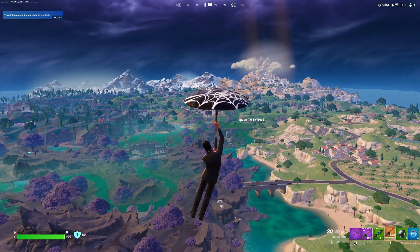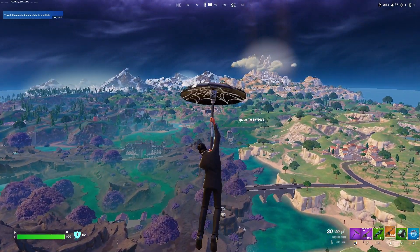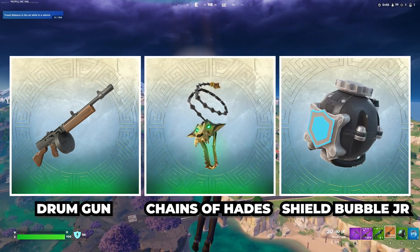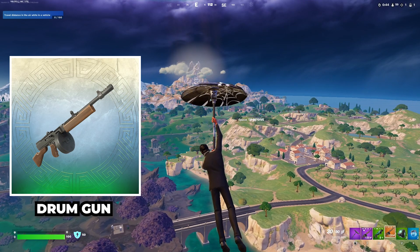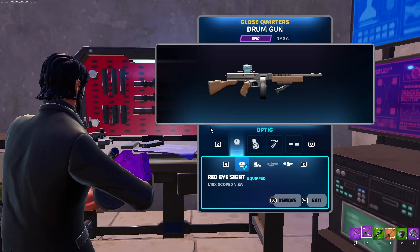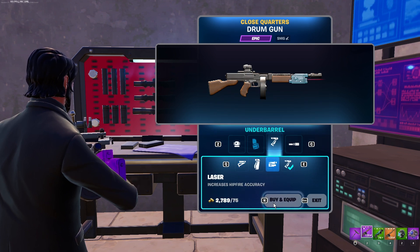A few new weapons and utility items were also added with this update: the Drum Gun, the Chains of Hades, and the Shield Bubble Jr. The Drum Gun is back and in this season, for the first time, you're able to fully customize it, since weapon mod benches weren't available in previous seasons.